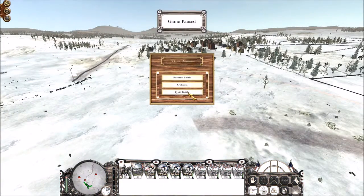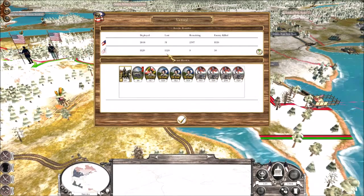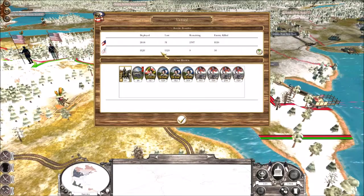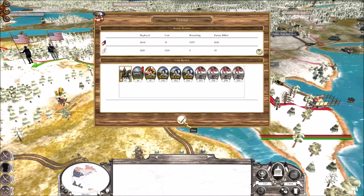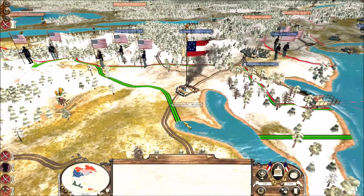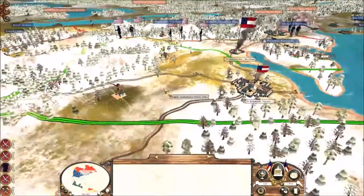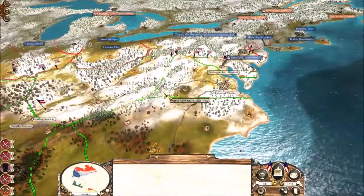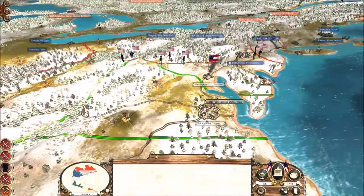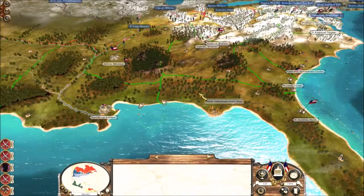Heroic victory! So there we go — heroic victory. There's our battle for the first episode. As you saw, they lost 1,120 men. We only lost 51, and one man was lost to friendly fire — so we did great. The fall of DC — we have defeated Sherman. That's not bad for our first episode. Go ahead, like the video, comment, share, spread the word. Let's get this channel blowing up and get everyone on to Strategic Gaming. Until next time, I'll see you on the battlefield.